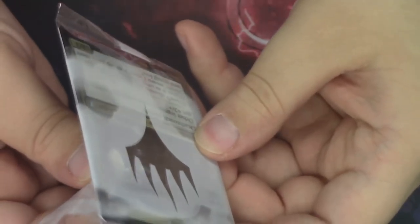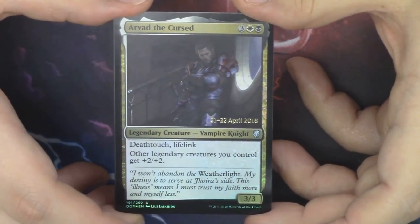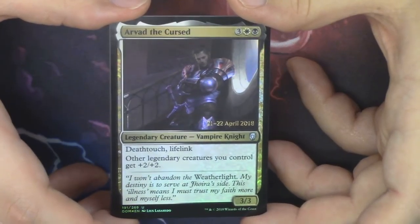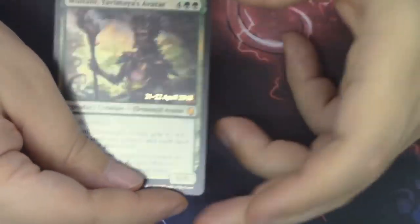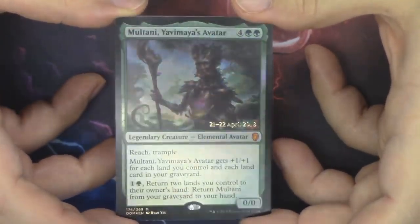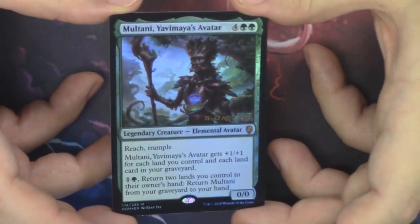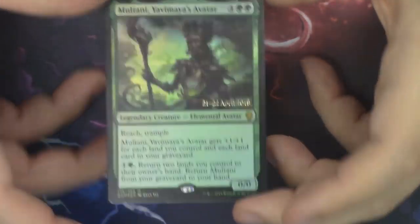Let's get to opening the promos. We have Arvad the Cursed — we saw this guy already, but not in foil. He looks sweet in foil too, I'm glad to have an Arvad in foil. And our Rare or Mythic promo is a Mythic — Multani, Yavimaya's Avatar! Super awesome, beautiful foiling pattern there. And it's a Mythic promo, which is fantastic.